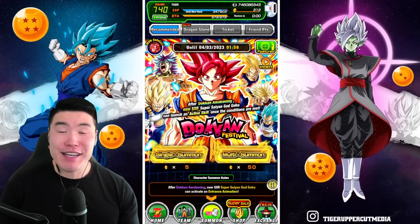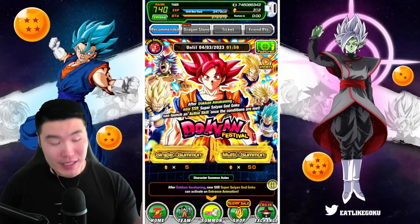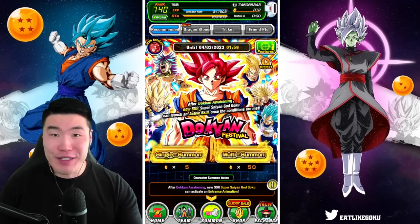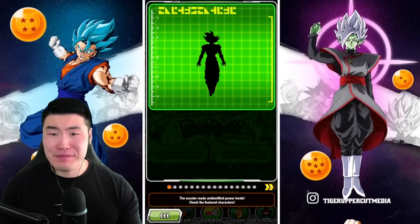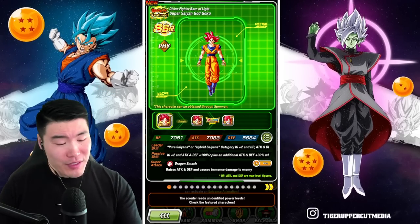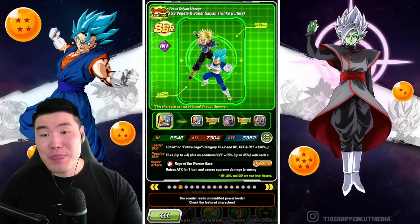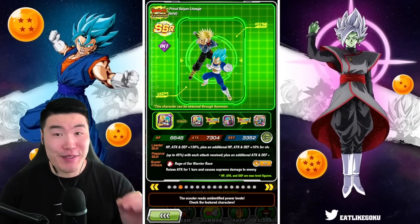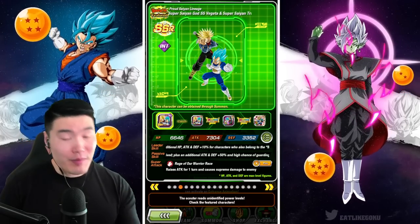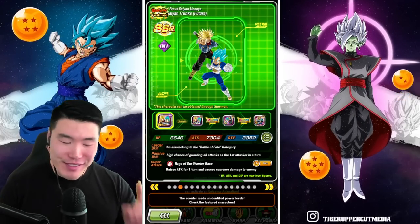If you guys can't tell, I am pretty hyped for these summons. Not only because the Goku is a freaking monster, but overall this banner is actually great for me. We got the Goku, we got this Vegeta who is a beast, we have LR Trunks and Vegeta. I still don't have a single copy of that unit, so hopefully we pull them. If not, I'm probably just going to buy them with coins.